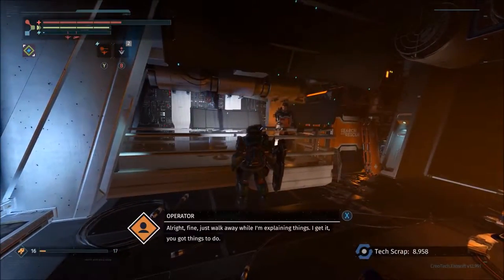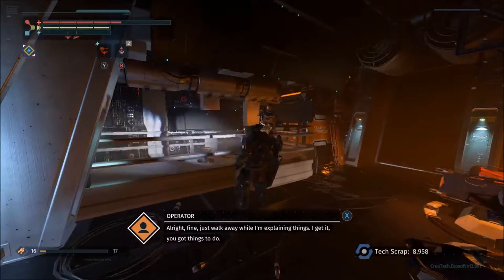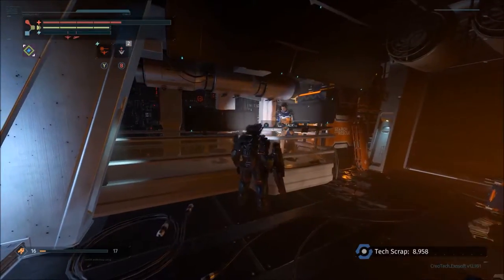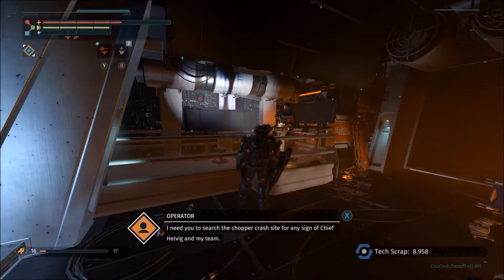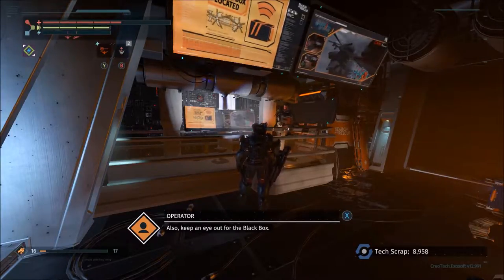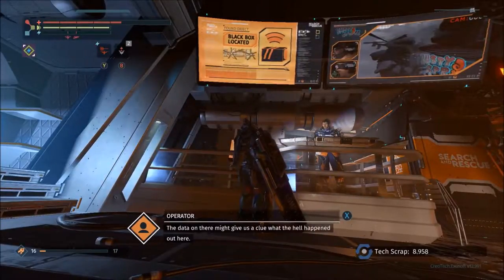All right, fine, just walk away while I'm explaining things — no, I get it, got things to do. Hey, welcome back my friend, well done out there. All systems are up and running, but we're not done. I need you to search the chopper crash site for any sign of Chief Helvig and my team. Also keep an eye out for the black box — the data on there might give us a clue to what the hell happened out here.